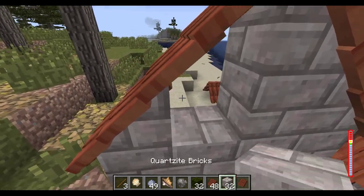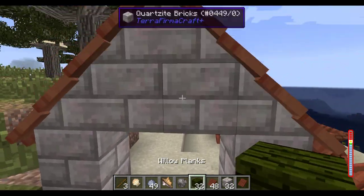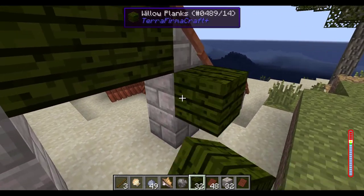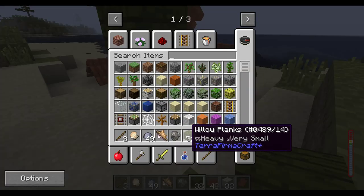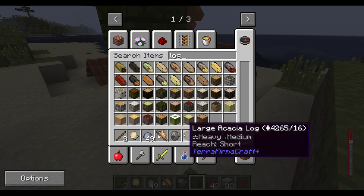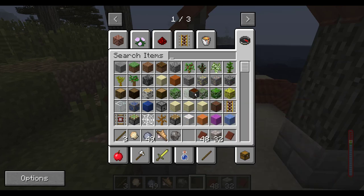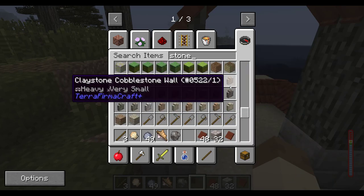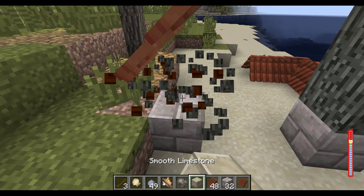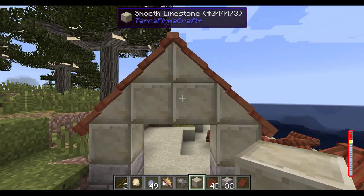But of course if you do break that block, it does kind of get rid of the effect. It works for any solid block made out of stone or wood — it works with planks, and technically it would work with a log as well, or limestone. So there are a lot of different options you can use with these roofs.